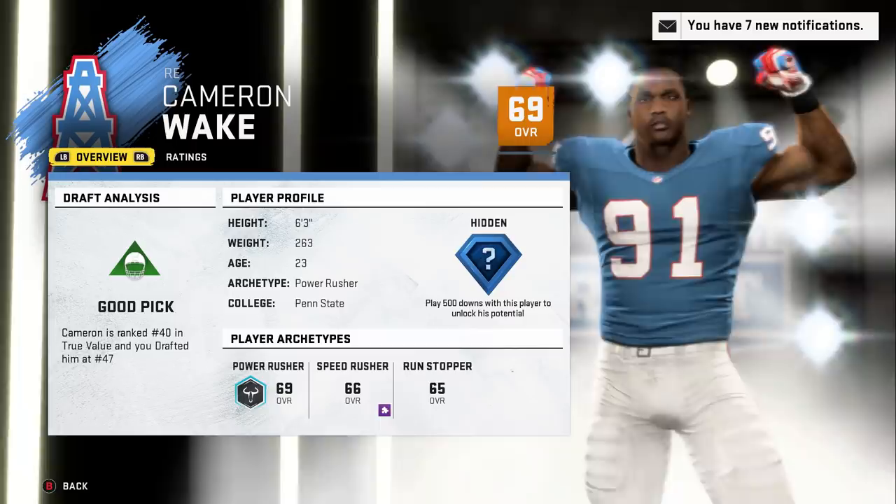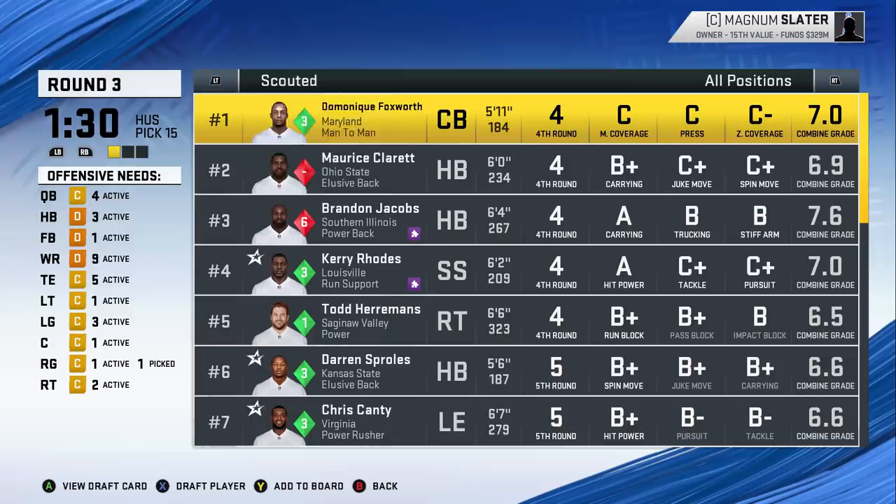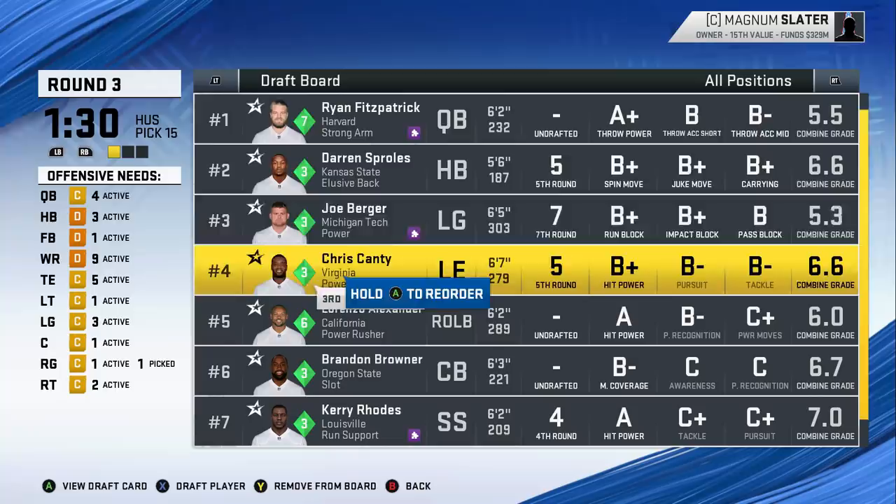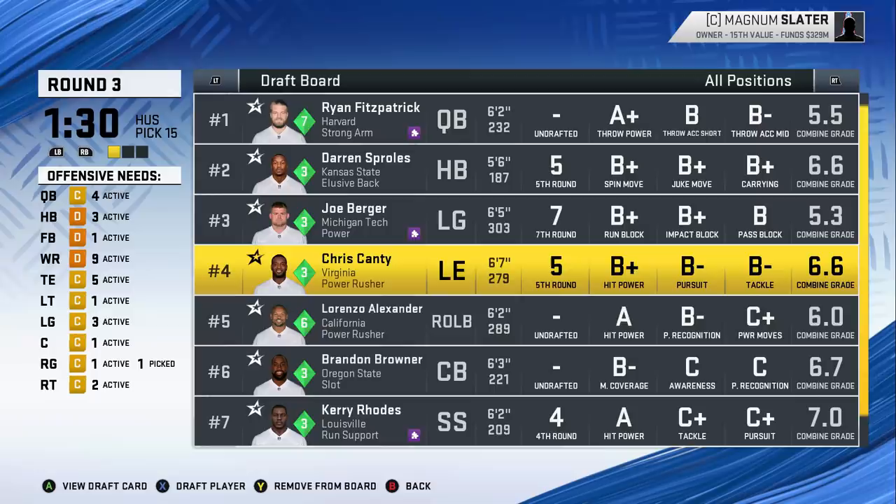Here in the third round, things are getting kind of tight — I have no one scouted within the third round. Looking at the draft board for UDFAs with a third-round grade, we can get Brandon Browner and that's it. So we'll get Brandon Browner — now in the Legion of Boom — coming in 66 hidden dev, 72 overall true value, getting him at the seventh pick.